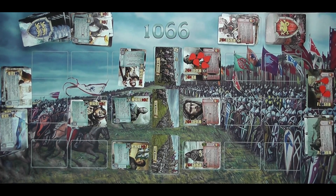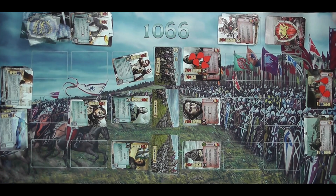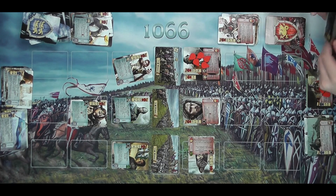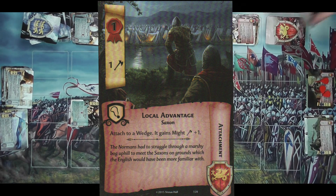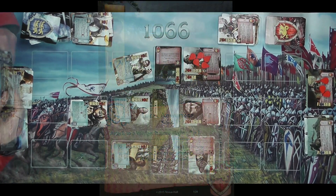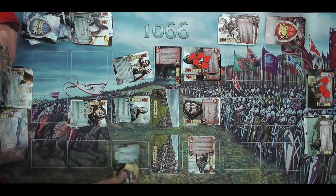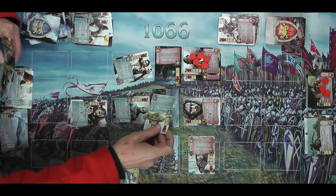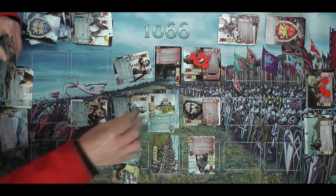Moving on to the Dedication of Matilda's Abbey — another zeal battle, one zeal threshold, six wounds, when destroyed I can withdraw one card. Mine is a zeal battle and I have one, two, three, four, five — I've done three to that so I'll complete it next round. Drawing two more cards, readying the Flemish Bowman. I'm going to turn this guy and play Local Advantage, which gives me plus one might on that wedge. Then I'll turn two more guys and play Castle on the Hill — a Norman attachment giving plus two might on that wedge.